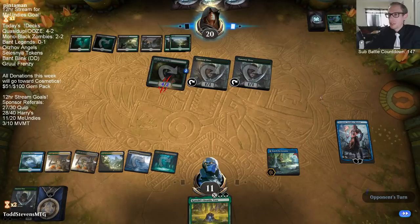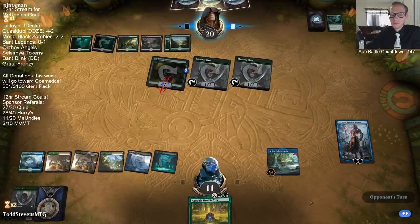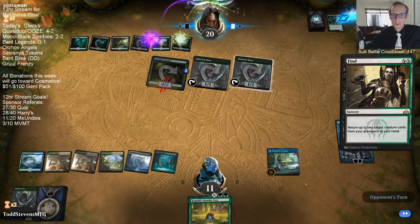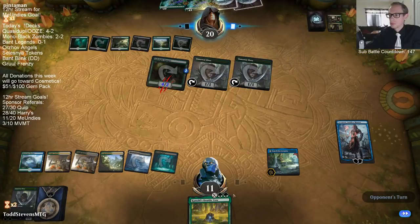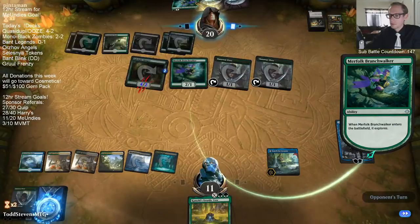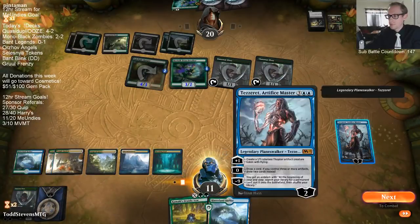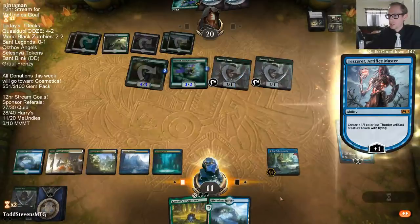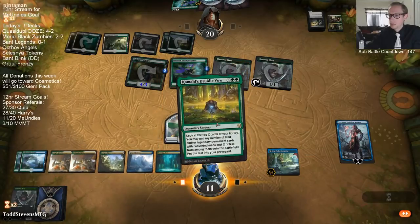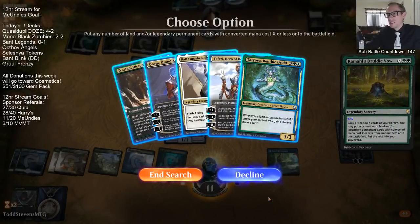Our opponent's likely holding Chupacabras or something. Oh, they've got Find/Finality - that makes sense. Alright, I can't find us a land. Activating Azcanta first in case we hit a new Tezzeret on Kaladesh. Oh boy. Kamal's Druidic Vow - what a card.